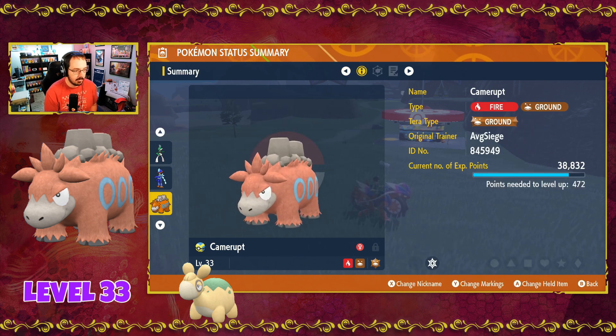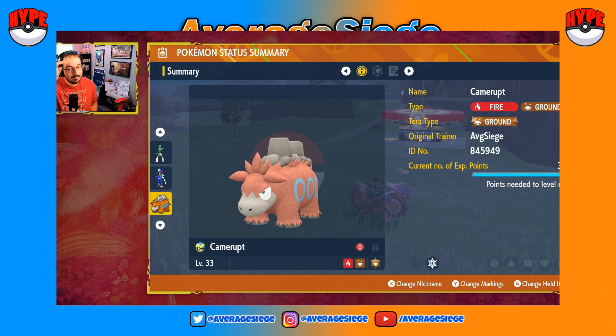It looks like it would be fluffy to pet, but also has giant volcanoes on its back. So there is Camerupt. I hope you guys found this video helpful. If you did, be sure to hit that like button. Subscribe if you're new — we're going to be going through all the evolutions available in Pokemon Scarlet and Violet as we prepare for Pokemon Legends ZA. I hope to see you guys in the next one. Take care.